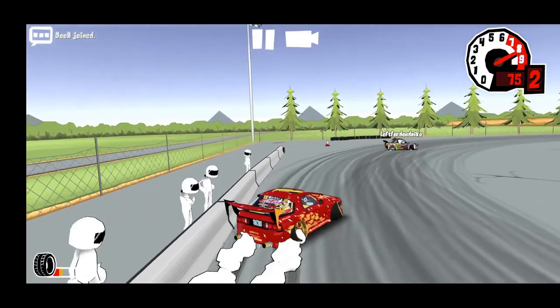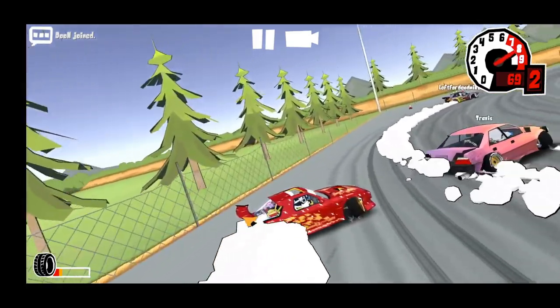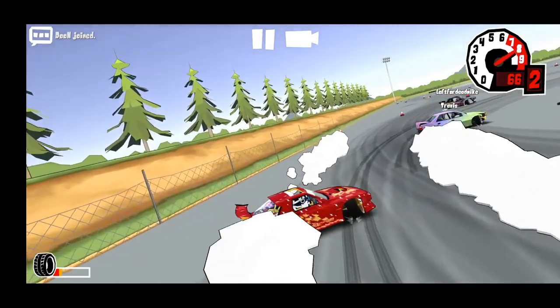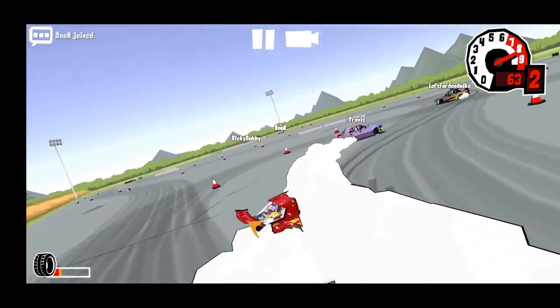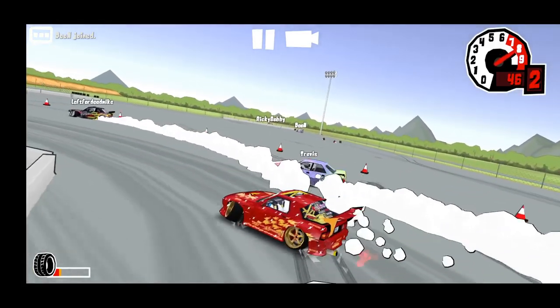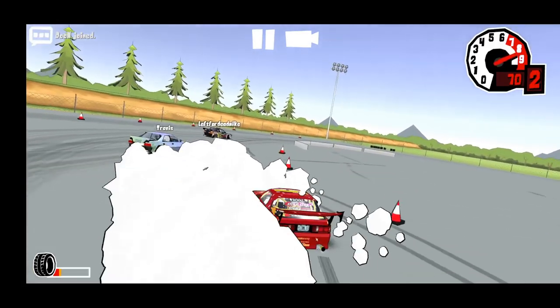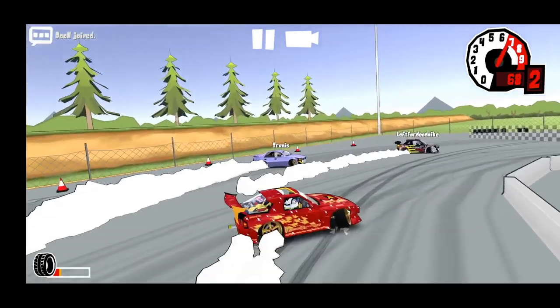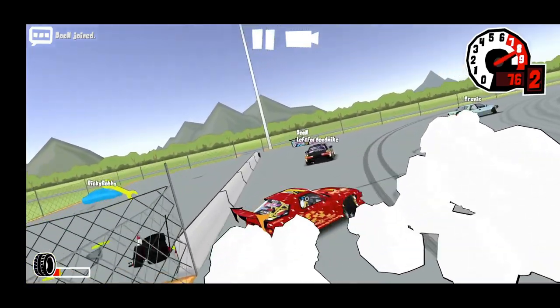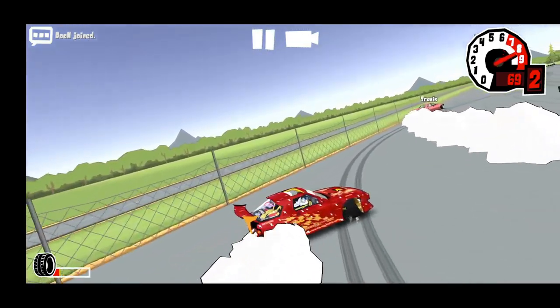Apparently he kind of wanted to pass me, so we're gonna try and tuck in on this color shift car that's all kinds of beat up. My car's a little beat up too, so we're gonna cut that angle. We are pretty much out of tires — we need to get some new tires on this car. We'll take a look and see if there's any other lobbies available for FR Legends tandems.